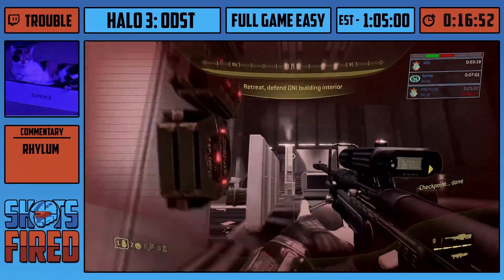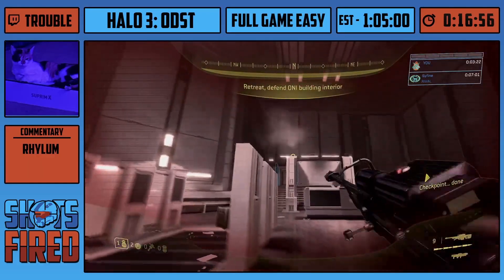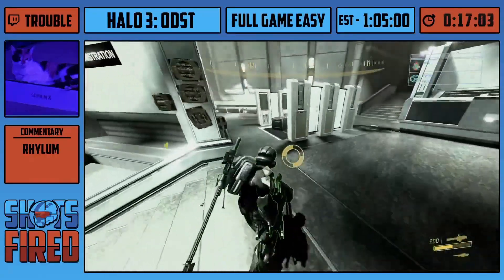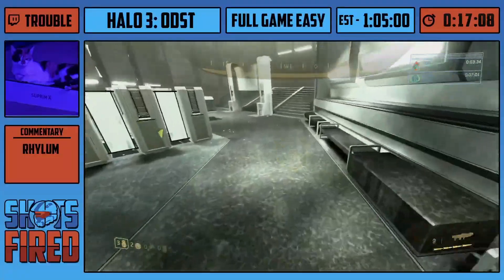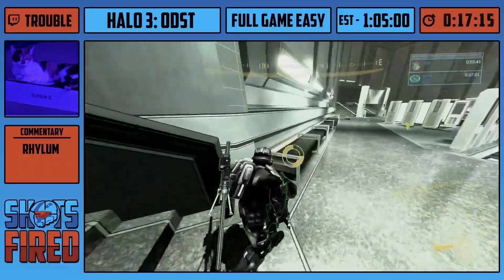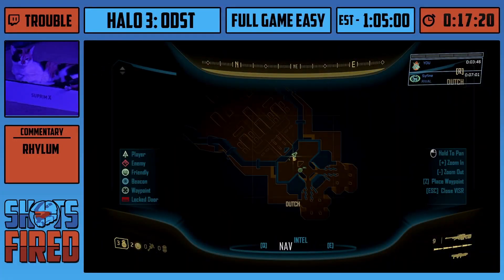First we gotta teleport Mickey in — boop, there he is. Trouble's throwing this grenade here, hopefully making Mickey stop — and there we go. Dialogue meets the next section started and everything's able to go. That trick's RNG, I swear. It doesn't work half the time. I did the same exact thing twice. If that nade doesn't work then Mickey kind of runs out and then runs back in and it'll start — it takes way too long. It loses like 15 seconds.